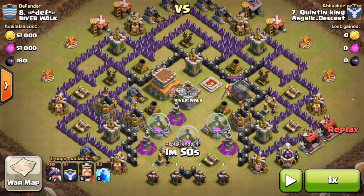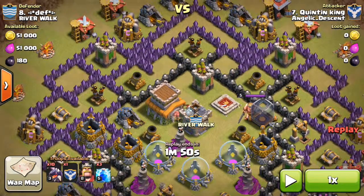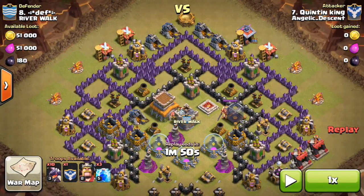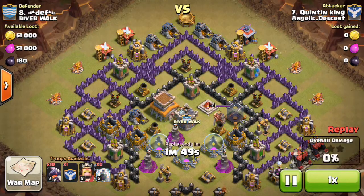Whenever you're doing an all-dragon attack, your biggest threat is the air defenses. What he tried to do here is take out the air defenses, and sometimes if the base allows it you can take out more than one air defense even before you drop your dragons. This is what Quinton did.